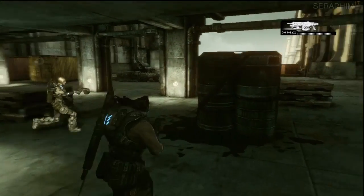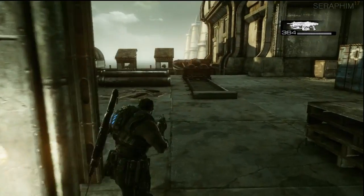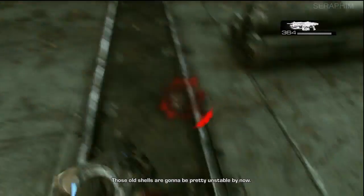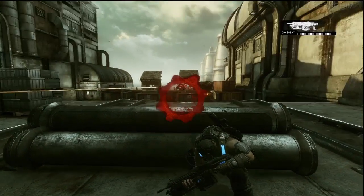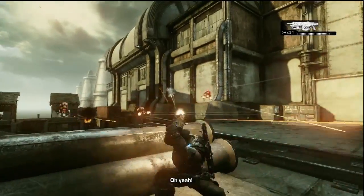There is a lot of stuff to kill in this level — a lot of encounters with a lot of locusts — and it starts introducing the Kantus to you. He will heal people, dive about throwing ink grenades, and just be a giant problem most of the time, so you always want to prioritise him. If you have a sniper rifle with an active reload, you can pop his head. Without an active, I think it takes two direct shots to his chin and his head will burst.